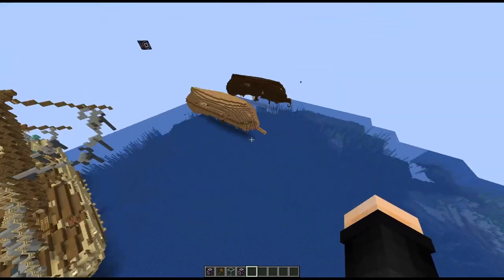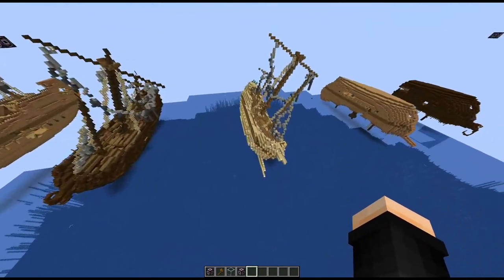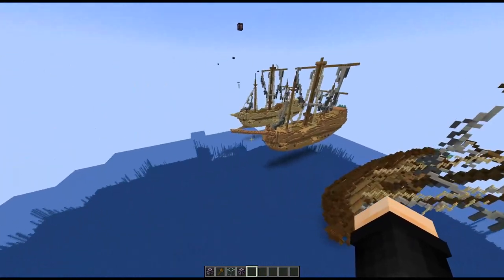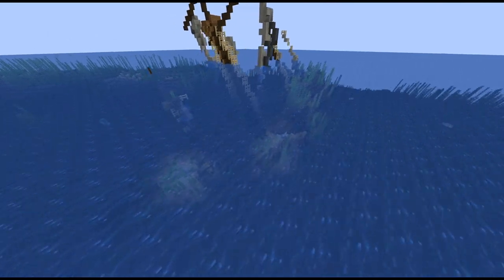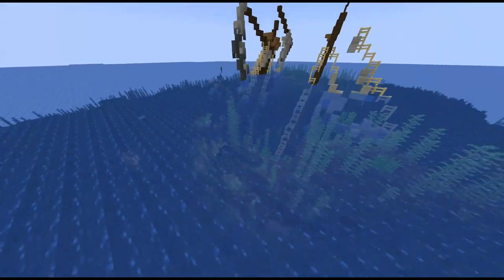So now I just got to load these into the data pack and see how it works. I really like these sideways ones — they look really cool. And here we are in normal vanilla Minecraft with my giant shipwrecks actually spawning.